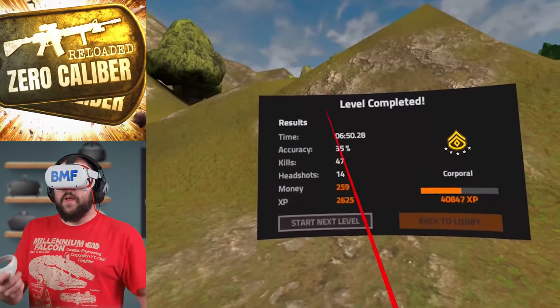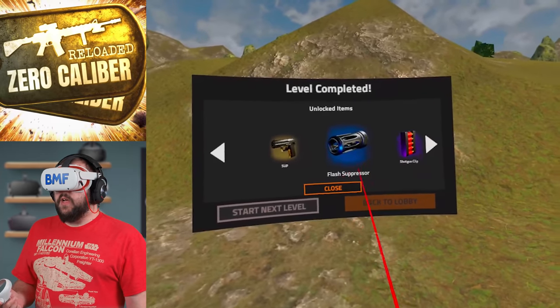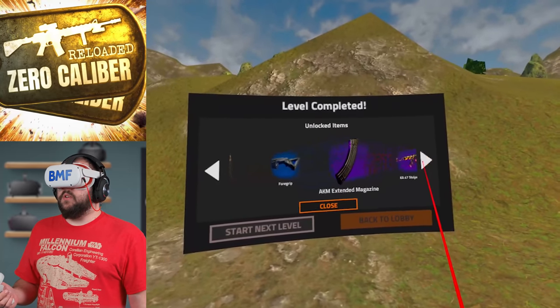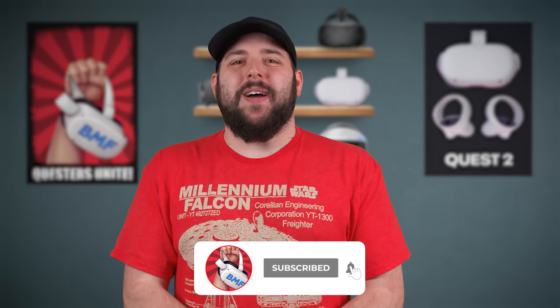We did it! Not a very good accuracy — 35% — but 47 kills and 14 headshots. We've reached Corporal 2 and unlocked a ton of new stuff: flash suppressor, shotgun clip, DMR-14, SMG-90, tactical laser, extended magazine, MP Black, and even a Ka-47 striped skin. That's a preview of Zero Caliber Reloaded on Quest 2, launching a week from today on Quest 1 and Quest 2. What are your thoughts? Are you going to try the single player or jump into co-op multiplayer? Personally, I can't wait to jump in with some friends. If you want to keep up to date on all things Quest, hit that subscribe button and the bell icon. Thank you for watching — stay safe and happy questing!